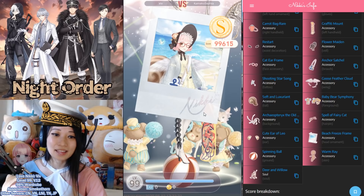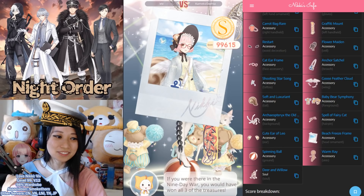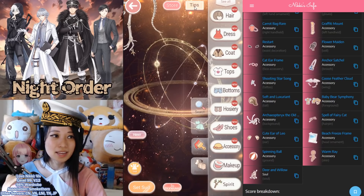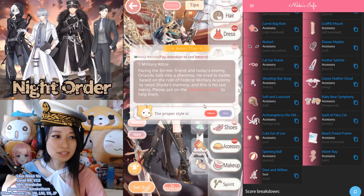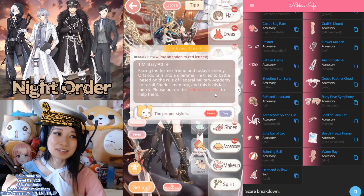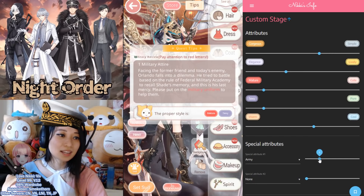Thank you, Nikki's Info. And thank you to Starfruit for the attributes recommendation. After you are done testing, you want to set the next stage — smash this Next button. The tips over here is going to ask for military uniform. We're ready to fight, Team Night Order! The proper style is Mature and Sexy. So this is what you are going to select under Nikki's Info Custom Stage: Simple 3, Elegant 3, Mature 7, Sexy 7, Cool 2, and the special attribute Army at number 3.